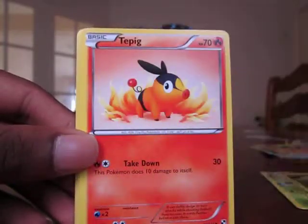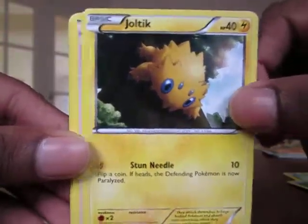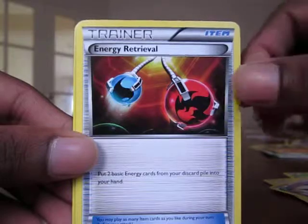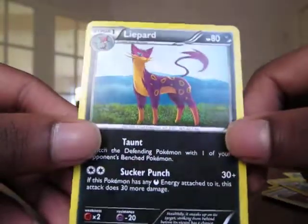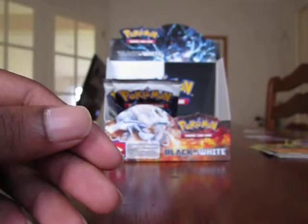Blitzle. Tepig. Grass Energy. Joltik. Pokédex Trainer. Swoobat. Energy Retrieval Trainer. Galvantula, which is a rare. And the rare — Lilligant. As long as I'm not getting repeats, I'm happy guys.